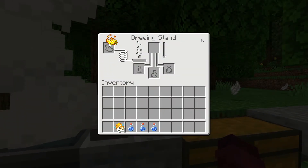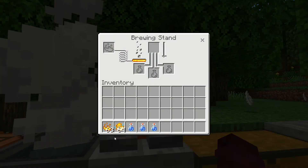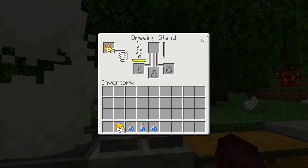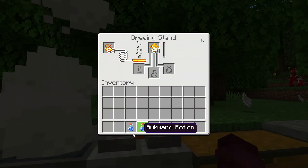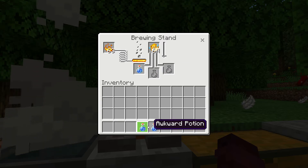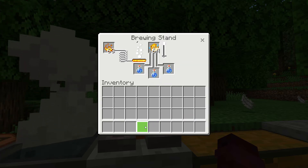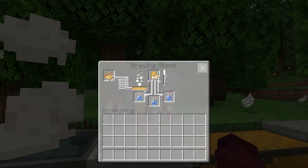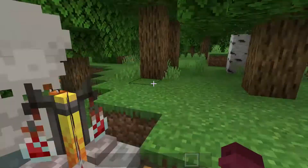Alright, you'll put the blaze powder up here — I want to see if you can see the blaze powder. You put the pufferfish up here, you put the three aqua potions. Alright, and then now just wait for it to happen.